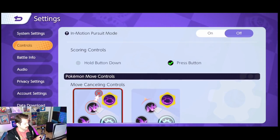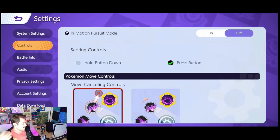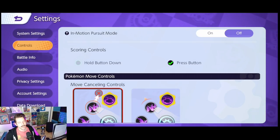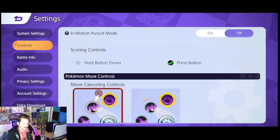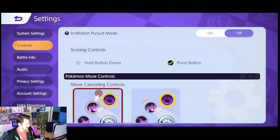Scoring controls — without question, do not have hold down button. Have press button. It's just so much easier. If you get attacked during a scoring animation, you can just press the button again. If you have hold down, you have to hold it the whole time and then hold it again after being interrupted. I can't tell you how many times I've scored because I have press instead of hold.